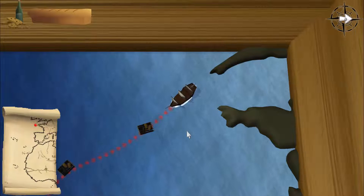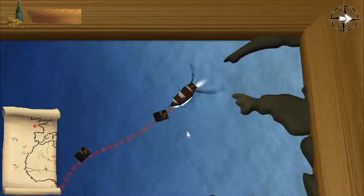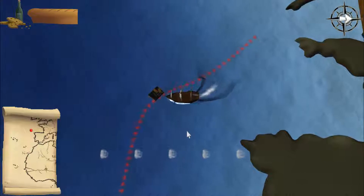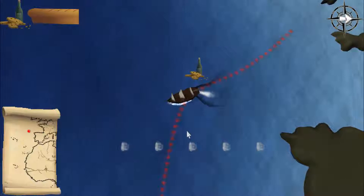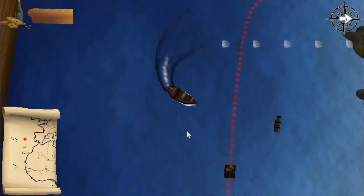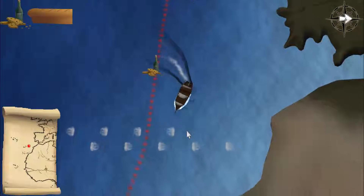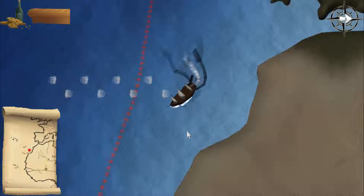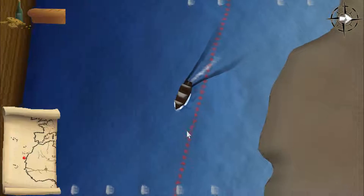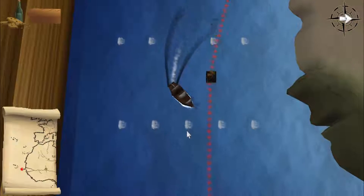Any time the ship needs to move from one place to another, you get a little mini-game with your dwindling food supply at the top left corner. Basically, you've just got to follow the path and pick up food that's in the middle of the ocean. It's a fairly simple mini-game, but controlling the ship is kind of a pain — especially with those wind clouds that knock you back and forth. But if you've ever played a video game at all, you can get through these with no problem.